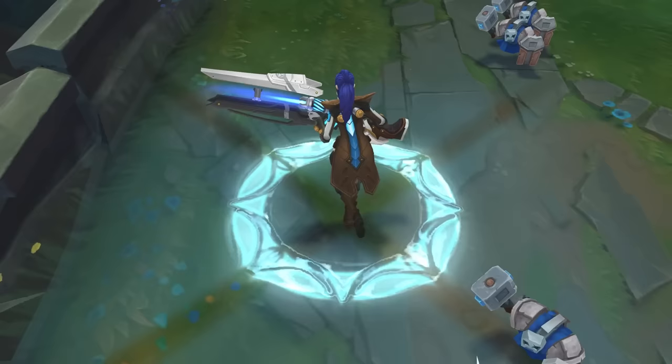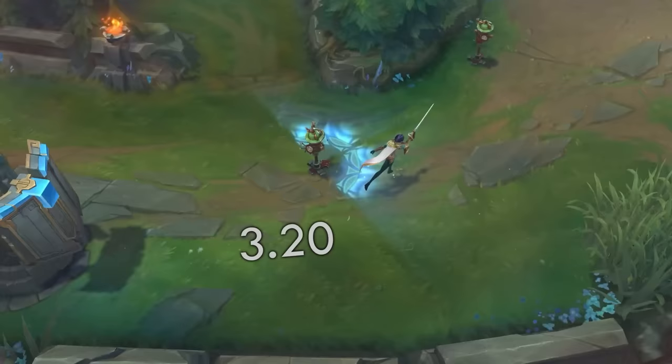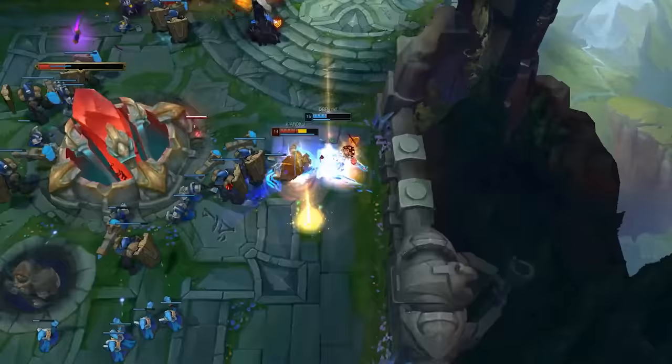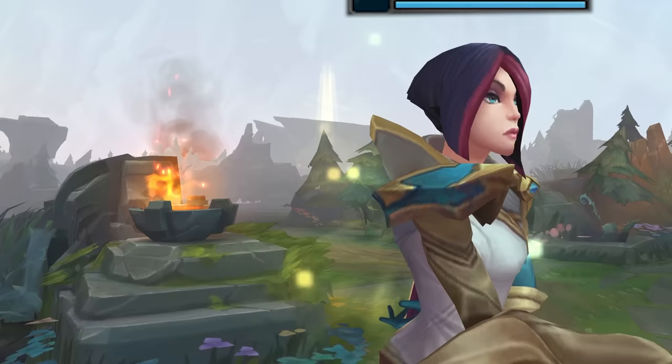Fiora's ultimate is one of those abilities that completely changes the game once you use it. For a brief moment it's only you and those 4 shiny vitals you want to proc. Your average Fiora will do it in 4 or 5 seconds, with a bit more practice it will go down to 3, but it's only the best Fiora players in the world that are able to do it so fast that enemies can't even react. I wanted to become one of those players, and this is how I made it so fast no one will ever beat it.